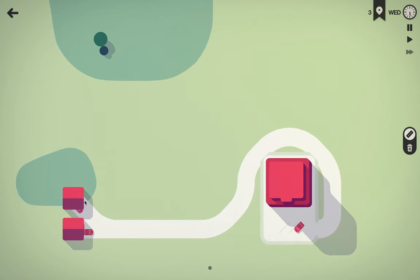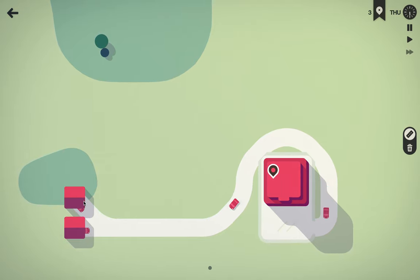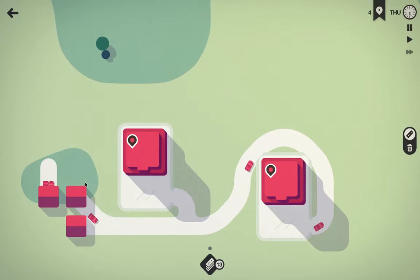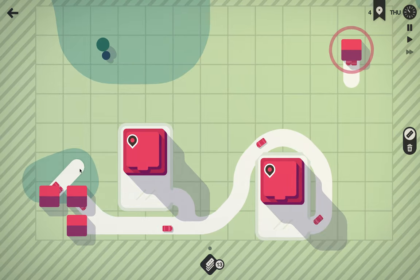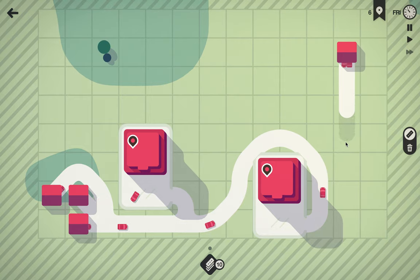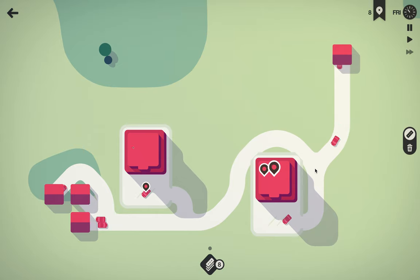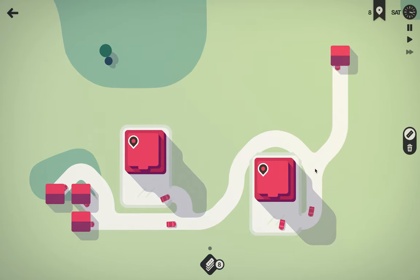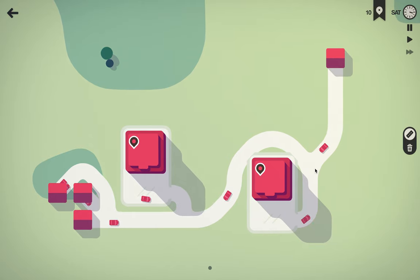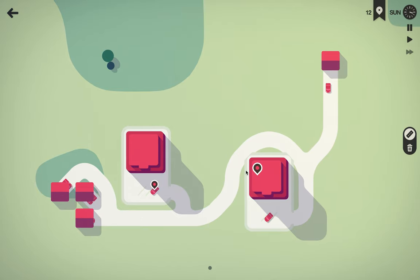It does get pretty hectic, but it is satisfying. I'm gonna try to build the most efficient city possible and get the high score for the daily challenge. I think one home is enough to satisfy the needs of a store. I'll connect this guy up. Everything's running pretty smooth right now, we'll see what color's next. It's normally two different colors this early in the game — I'm surprised it was two of the same colors.